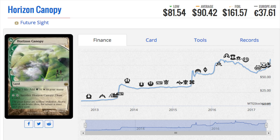Today we're going to talk about six card prices which are very expensive and keep ticking up. These would be ideal reprints. I'm looking forward to seeing a cycle of Horizon Canopy — this is from Future Sight, so we don't have ones for other colors yet. We only have the green-white one which is 90-plus dollars. I would love to see one for each ally color and one for each enemy color.